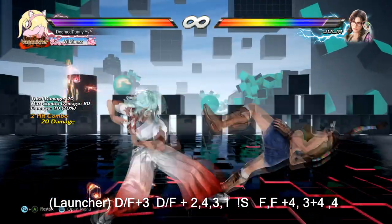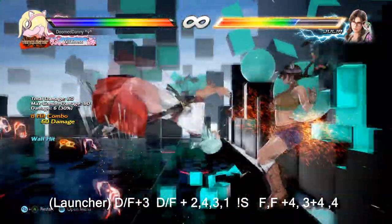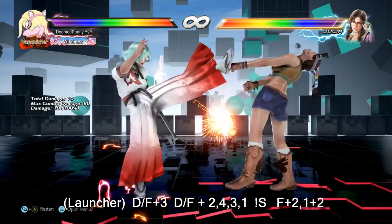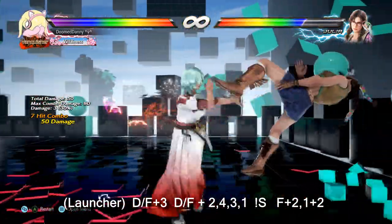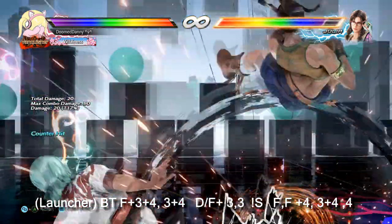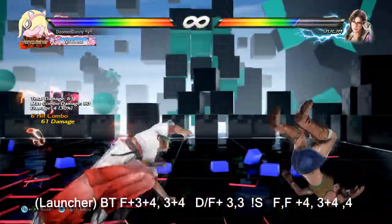The main damage combo is: launcher, down forward 3, down forward 2,4,3,1 screw, forward forward 4, 3+4, 4. For a wall carry combo: launcher, down forward 3, down forward 2,4,3,1 screw, forward 2, 1+2. For counter hit sidestep 4, counter hit left twist 2, and counter hit back turn 2, the combo is: launcher, back turn 4, 3+4, 3+4, down forward 3, 3 screw, then your respective ender. For Kali Roll Spring Kick combo: launcher, down forward 2,4,3,1 screw, then your respective ender.